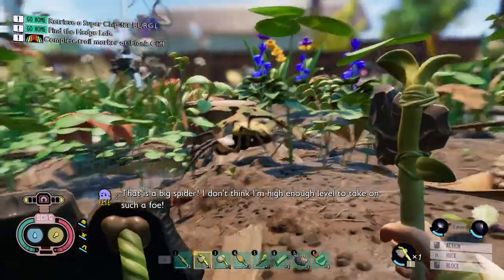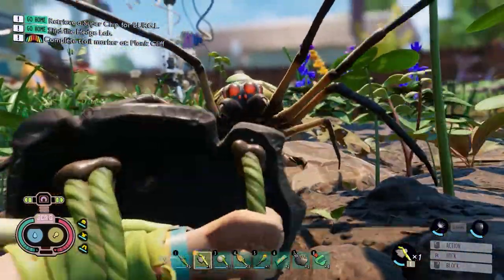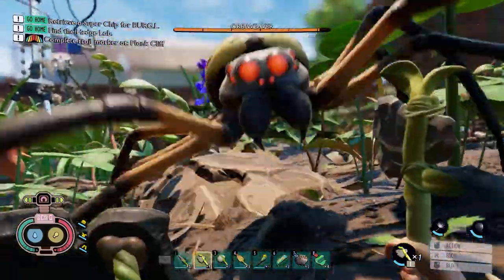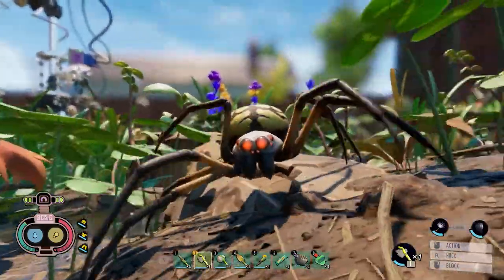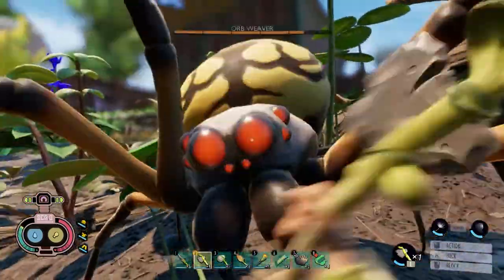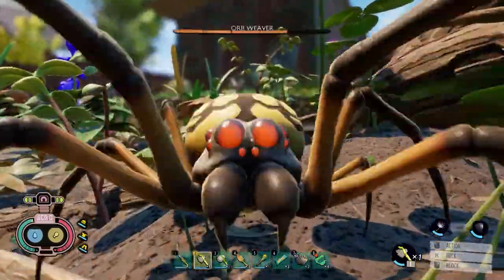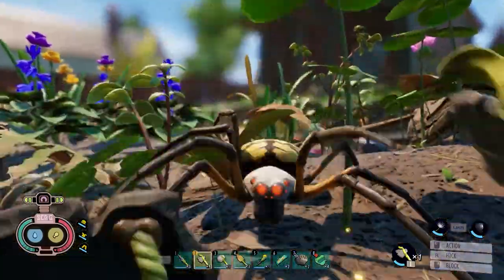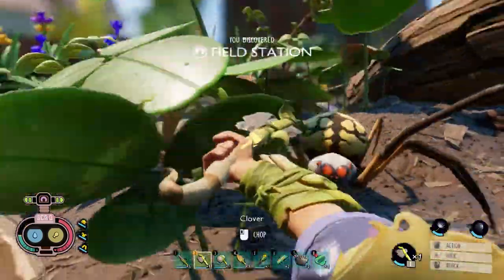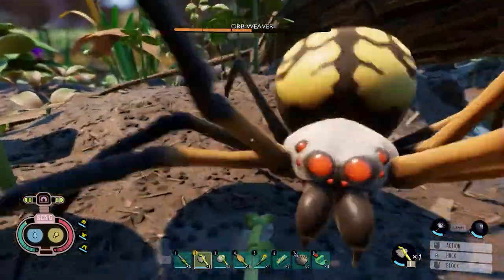That is a big spider — I don't think I'm high enough level to take on such a foe. Now, they have specific attack patterns. This is a lunge. They have a three-hit combo with the third hit delayed, and then two single attacks — one from the right, one from the left. Now, the biggest threat with spiders is that the noise they make when you fight them will attract other spiders. So you should pull them away from areas where other spiders might join in. I don't want to pull too close to the oak tree, or the wolf spiders will wake up and join in.